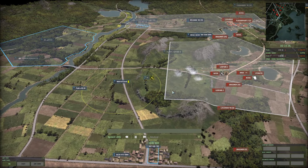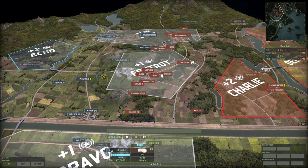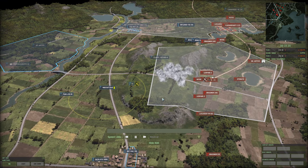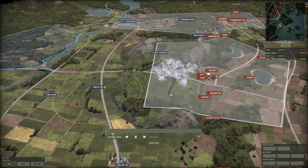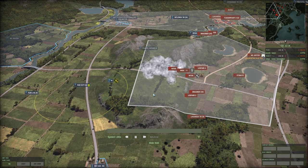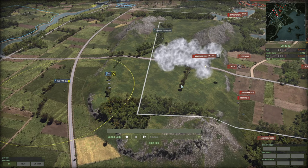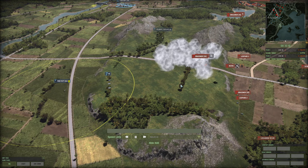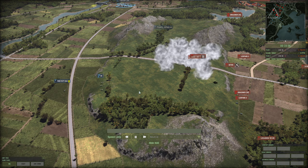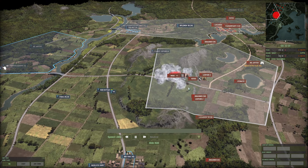Rocket artillery — a smoke barrage — interesting, I've not seen that before in Wargame. The K1s are going to be the main defense here; the smoke barrage does cover the troops. K1s back off the hill as well, and here comes the rocket response.